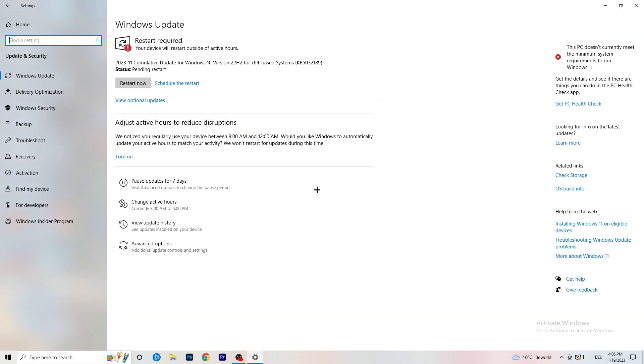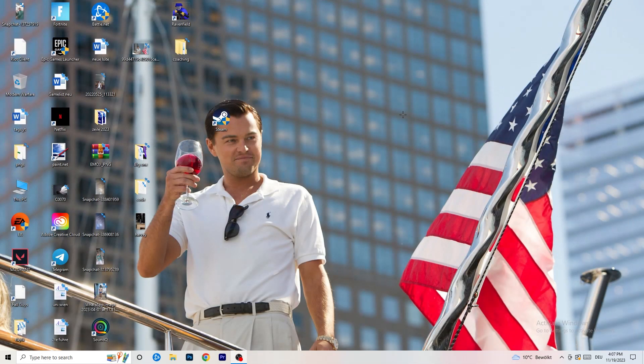Go to Update and Security and update every single driver you have — especially Windows. I know it sounds basic but trust me, updating your drivers will help with every issue you're having. Also update your graphics card drivers. For me that's Nvidia GeForce — go to Nvidia GeForce Experience or your GPU's software and download the latest driver version, as some games need the right driver version to run best.